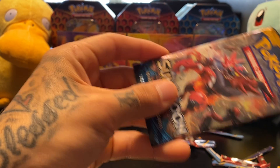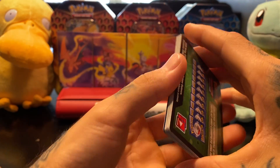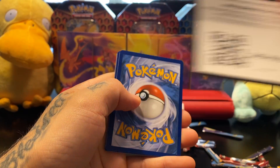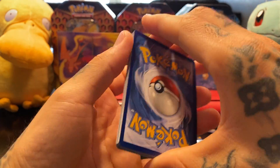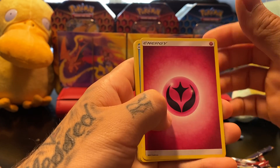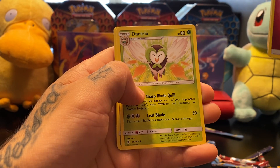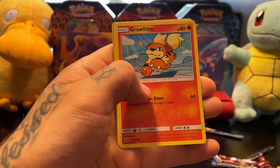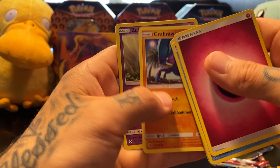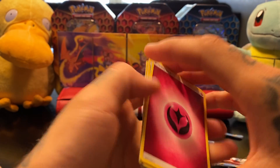Last pack, you guys. Cross your fingers — we need something super shiny in this pack. Are we going to get it? And we go with Fairy — I think that's the only Fairy we pulled in this last one. Water Pikachu, Great Ball, Dark Tricks, Morelull, Formantis, Surskit, Growlithe, Crabrawler, Zubat, and an Incineroar Non-Holographic Rare. That is lame.